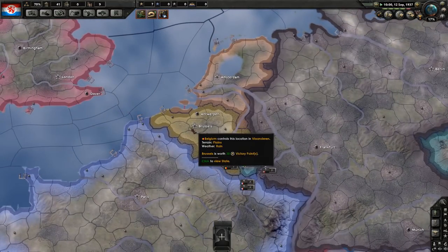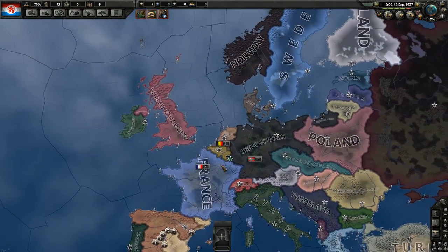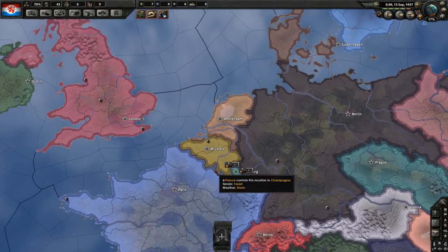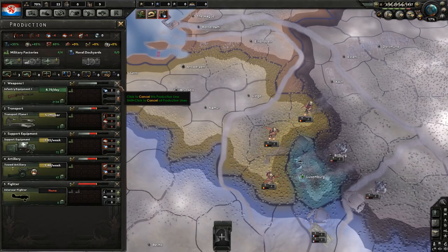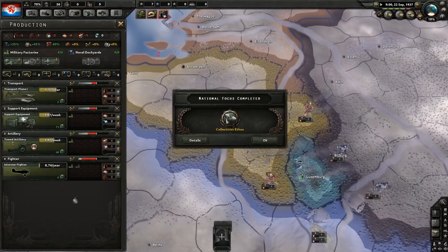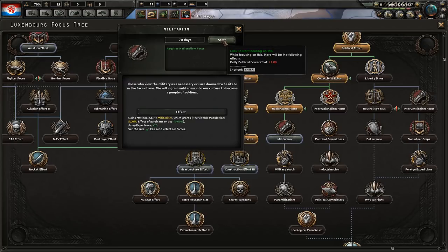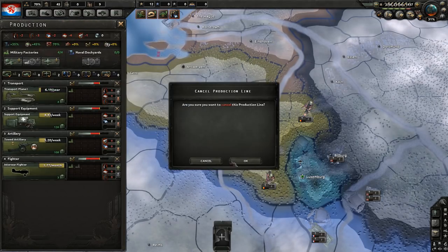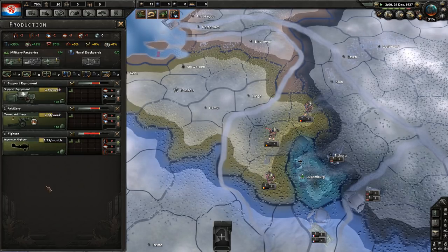We're going to conquer them both simultaneously to get some factories, which we'll then use to beat up others — ultimately, Germany. I believe we have enough infantry equipment stored. Let's cancel that production so we can start making fighters, which will be more than necessary. Extensive conscription. And finally, militarism. I think four transport planes is more than enough for our needs. Let's cancel that so we can get more fighters.